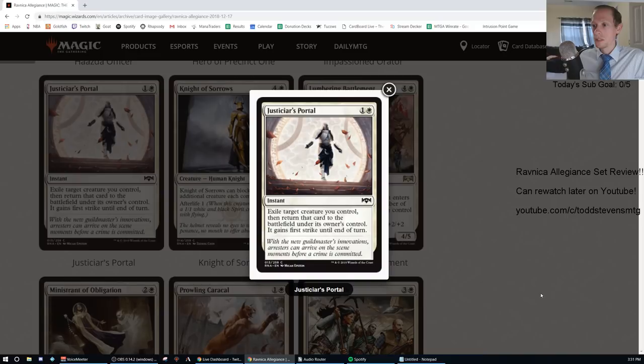Justiciar's Portal: one generic and one white instant, exile target creature you control, then return that card to the battlefield under its owner's control — it gains first strike until end of turn. So it's a two-mana blink effect that also gives first strike. You can use it as a pseudo-removal spell or save a creature from removal. I think this is probably just an F. You'd have to play a lot of creatures with ETB effects, and even then you'd probably rather have another ETB creature than this.